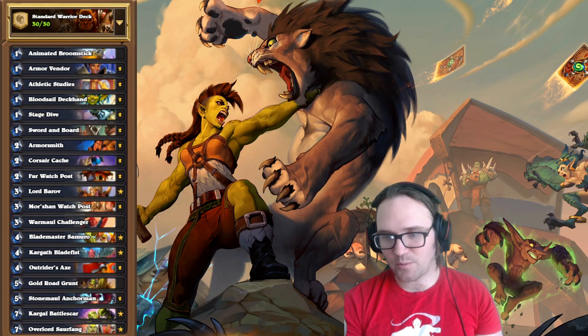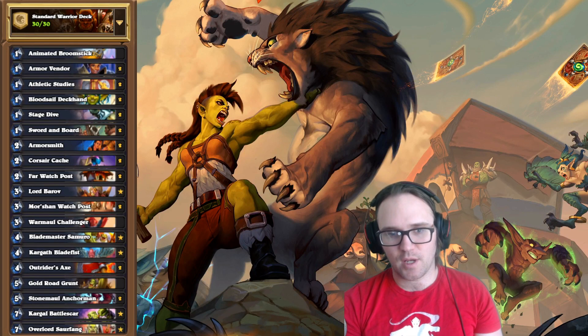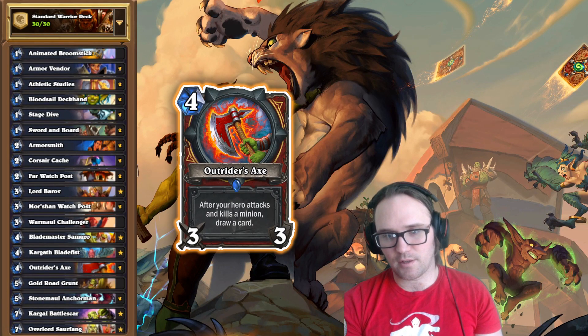The first is a Frenzy Warrior, where one of the biggest cards we're abusing — one that warrior has that's just really strong — is the new Outrider's Axe. It's a 3/3 weapon for four mana. Whenever it attacks and kills a minion, you draw a card. So this card can get you so much value while just being very efficient tempo.